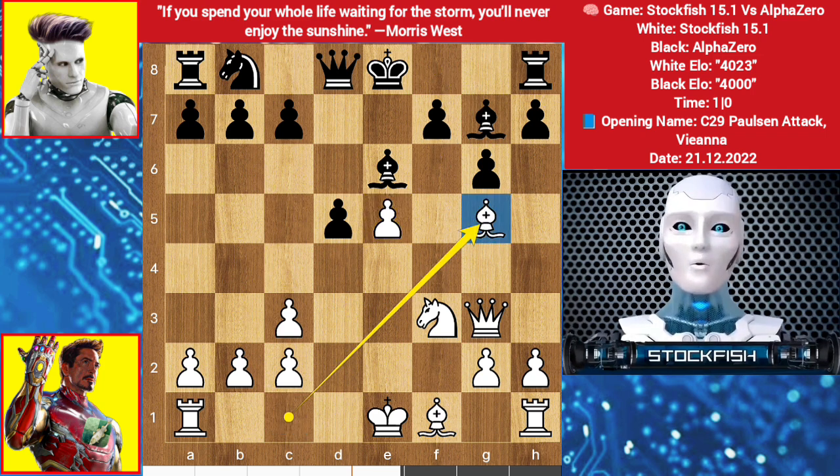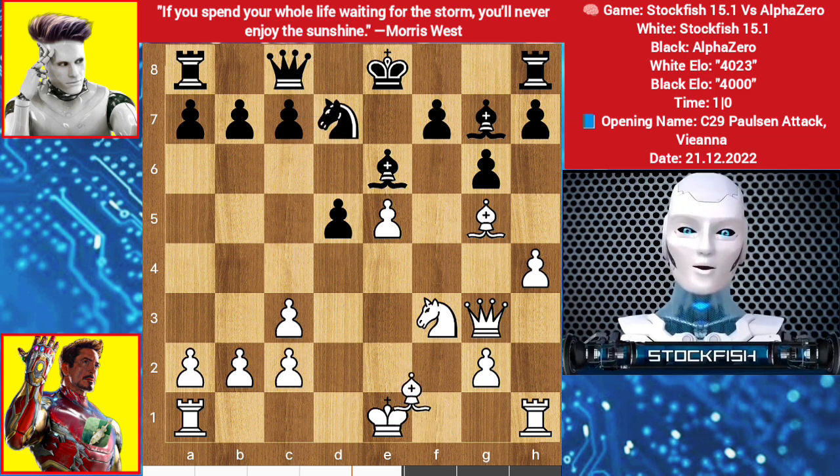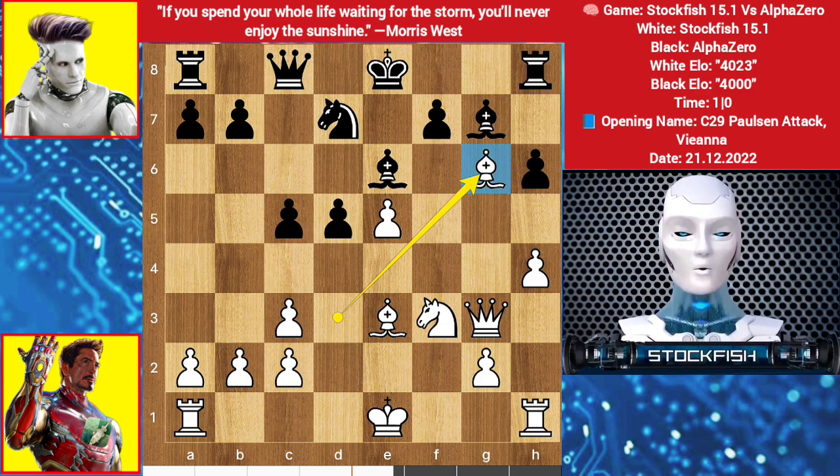Bishop goes to g5. Because of the e5 pawn you shouldn't play f6, because you will face white square weakness and your king position will be cramped. Alpha slides his queen, we have h4, knight developed, bishop on d3, we have h6, bishop back to e3, c5 by black. I played the hot move bishop takes pawn.